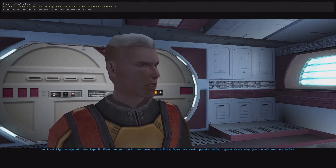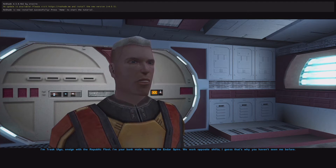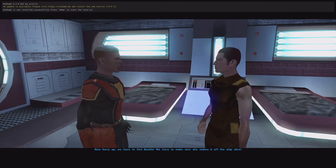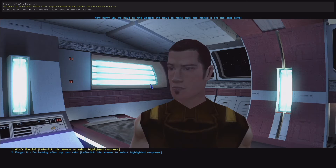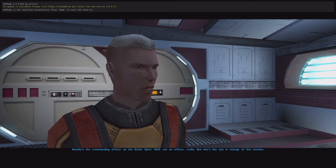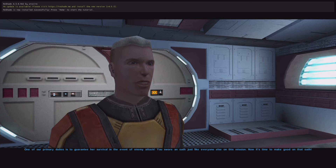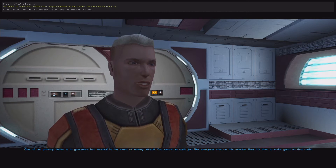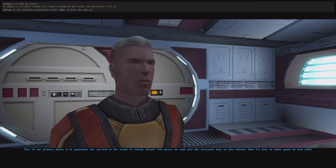I'm Trask Ulgo, Ensign with the Republic Fleet. I'm your bunkmate here on the Endar Spire — we work opposite shifts, I guess that's why you haven't seen me before. Now hurry up. We have to find Bastila and make sure she makes it off the ship alive. She's the one in charge of this mission — one of our primary duties is to guarantee her survival in the event of an enemy attack. You swore an oath just like everyone else. Now it's time to make good on that oath.